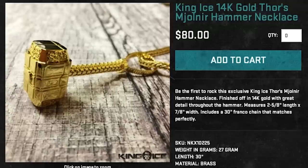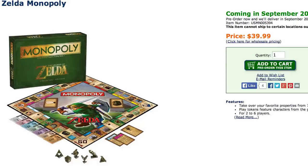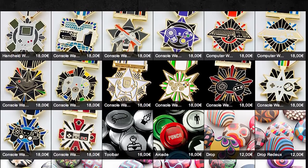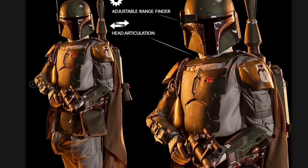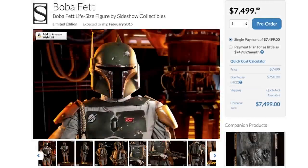Destroy your enemies and the world with a Thor's hammer necklace. Then invite the survivors over for some Zelda Monopoly. After winning, reward yourself with gaming medals that feature different consoles so you can pick your favorite. Use the rest of your rupees to purchase a $7,499 life size Boba Fett statue to guard your gear.